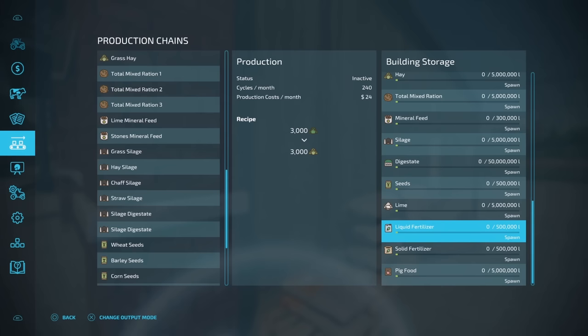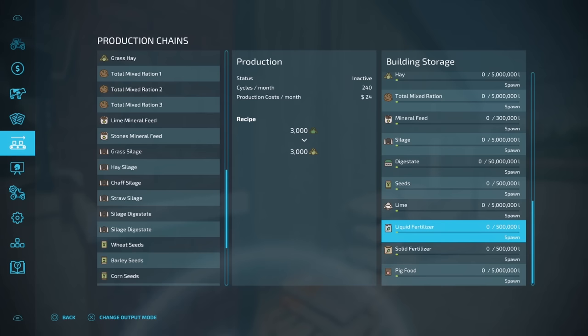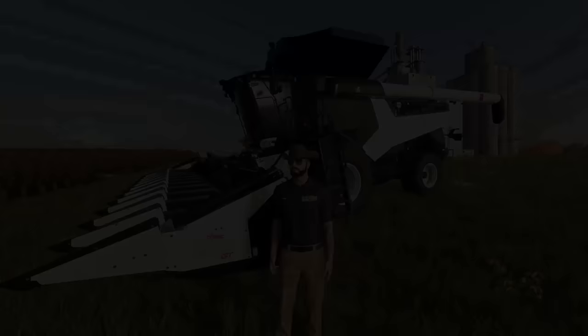I don't think you're ever going to need 500,000 liters of liquid fertilizer, even in 100 years of playing the game. What do you guys think? Is this the one factory to rule them all? Or two? Let me know down in the comments below if you're going to use this one or how it could be improved.